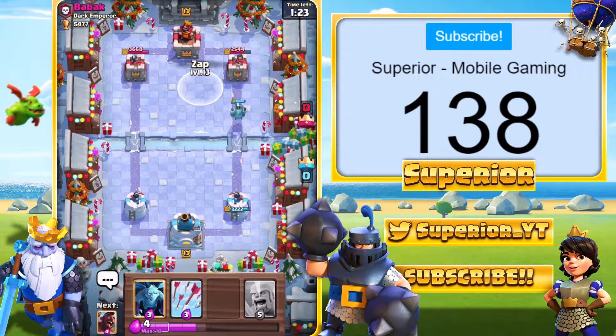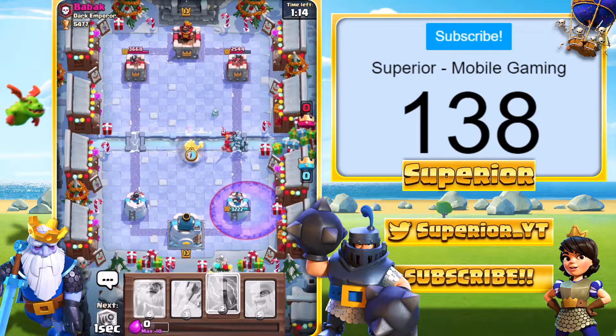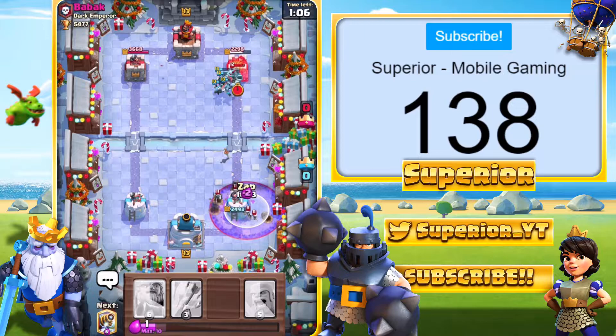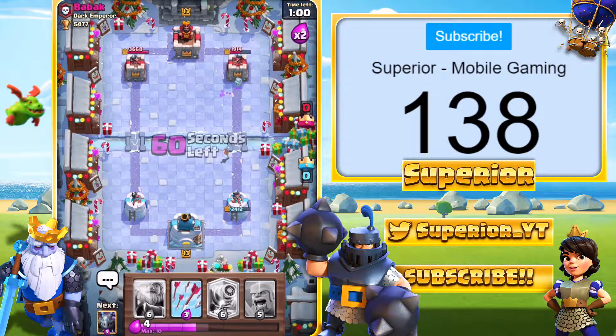I'd either expect a Knight right here or an Executioner — yep, there we go. Knight is deployed. We may as well just go Minions at the bridge for the Knight. We'll go Hog Rider in the middle as well — that should go over to the right-hand side. He is going to Tornado, but the Minions will remain alive unless he uses the Zap as well. We are going to Zap our Tower just to take the Skeletons out and limit the damage we take.